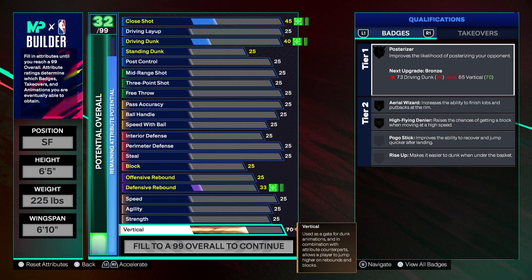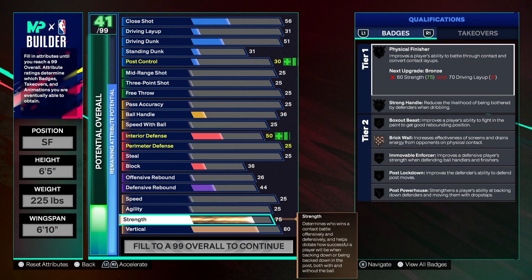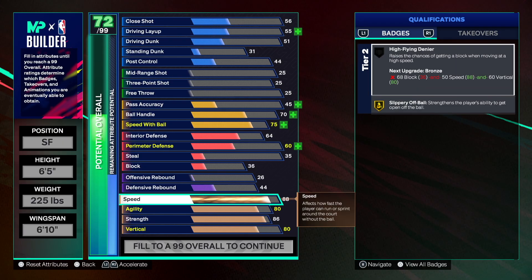First things first — the vertical. We need vertical. 80 seems like the sweet spot, just the amount we want to get Posterizer on gold, get those dunk animations — all that good stuff. Strength — we're gonna be strong. Most centers have an 86, some go higher, but most are 86 to 91. So being a six-five small forward with this much strength is going to be insane.